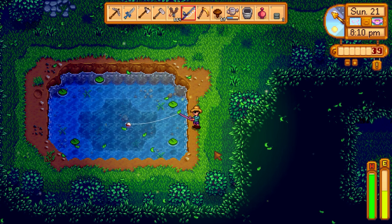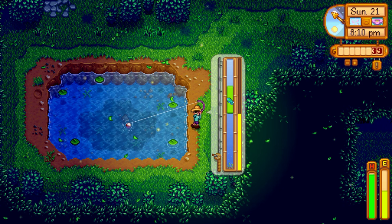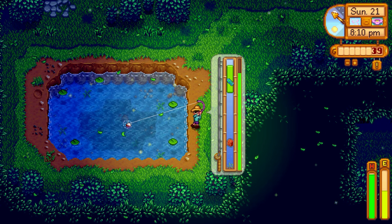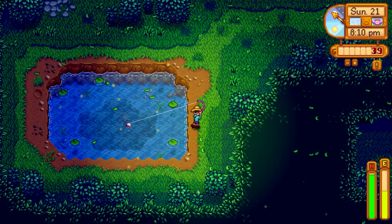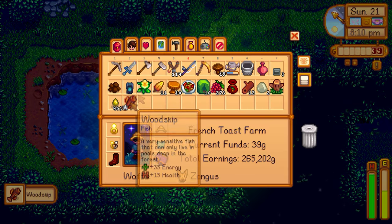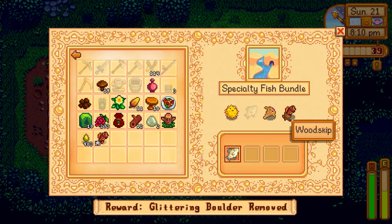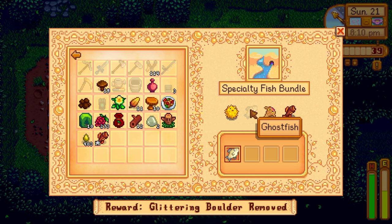It's 8 p.m. — saving the game right there. We lost out on the pepper popper speed boost or it ran out naturally. Oh wow, we got a hit — it's a wood skip! Is that a community center item? Let's check — specialty fish! I was about to say where would that even fit in, but yes, specialty fish bundle. So we get the ghost fish... when do we get that? From the mines?